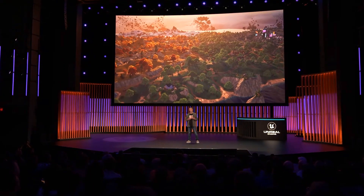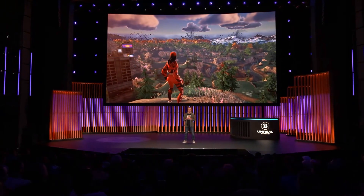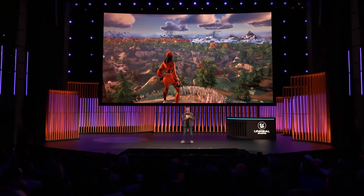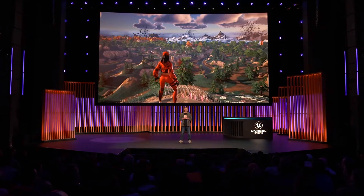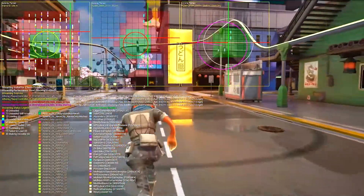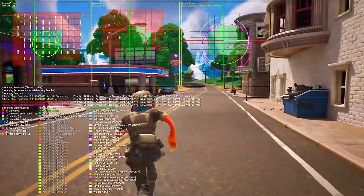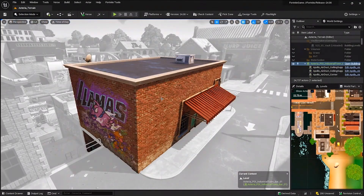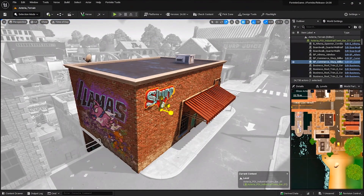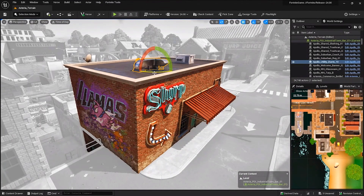The island in Fortnite is constantly evolving, with major changes each season and complete reboots when chapters launch. So it's essential that we evolve our workflows too. During Chapter 4 development, we started utilizing two new UE5 features that changed how we build levels: World Partition and One File Per Actor. World Partition automates level streaming and allowed us to work in one large level. We used level instance actors to group content logically, like a building and all of its props.